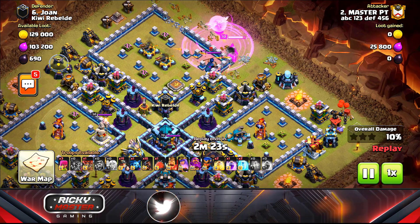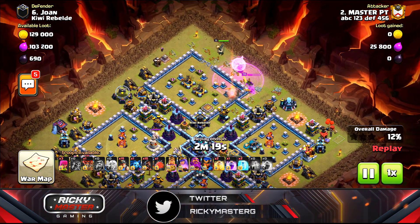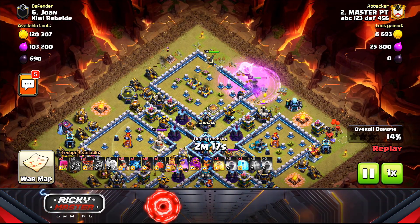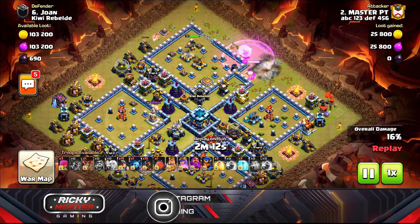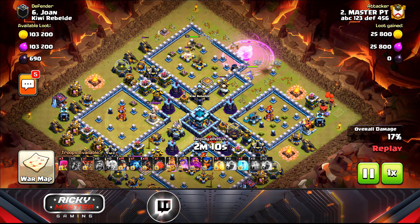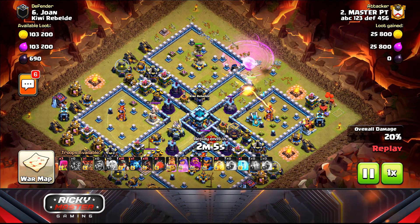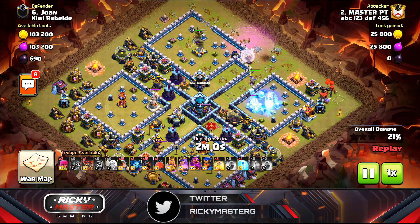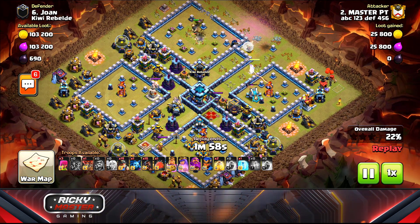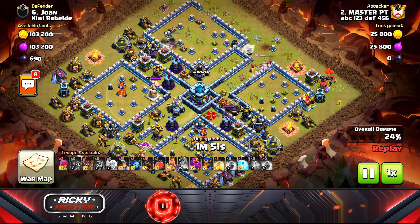Since things went wrong, I dropped a wizard and the king on the X-Bows, then dropped another rage spell on my queen to funnel her in. I get the air defense, then the wizard tower, freeze the inferno, and get the scatter shot. I also get the single inferno — pop the queen's ability and it's done.